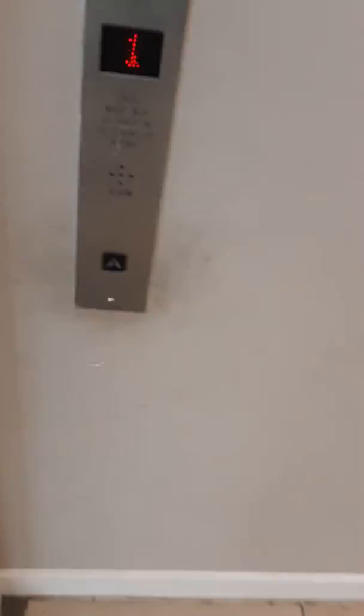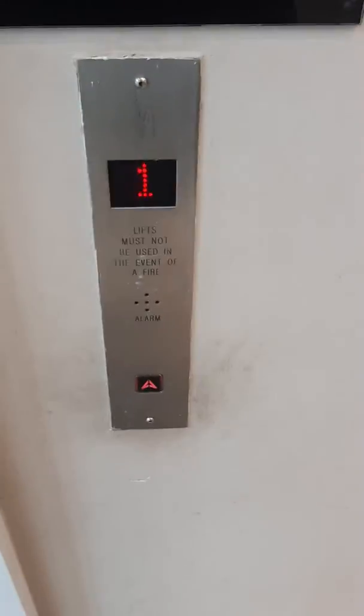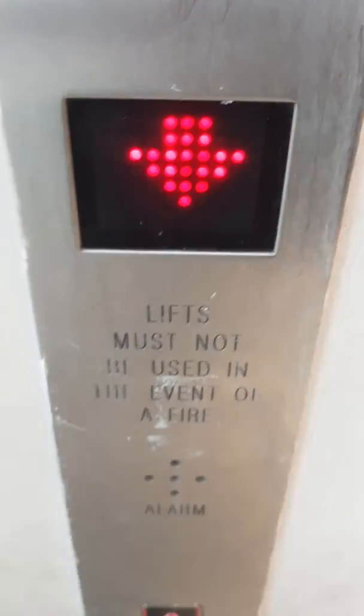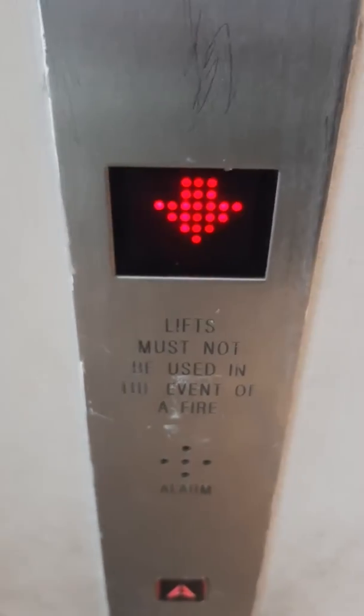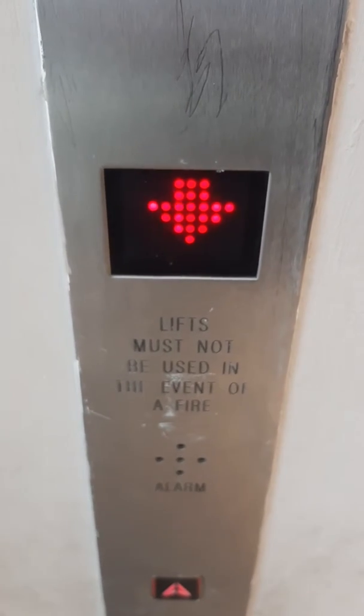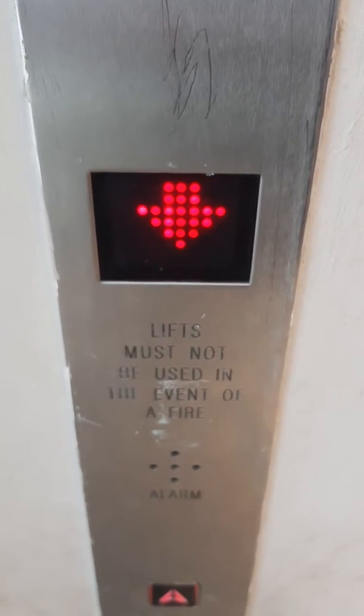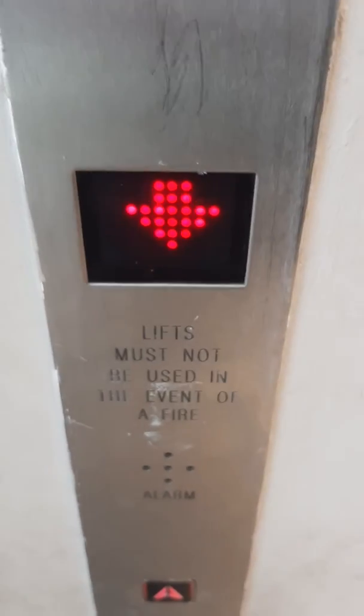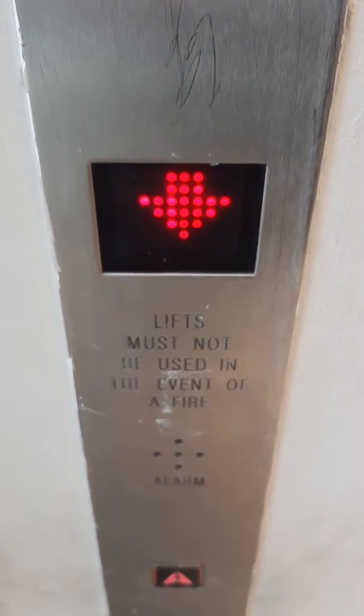This is the elevator at the Nextel Felthans Oakland. Here it comes. Here it is. Ground floor. Let's go up to one. Mind the doors, please.